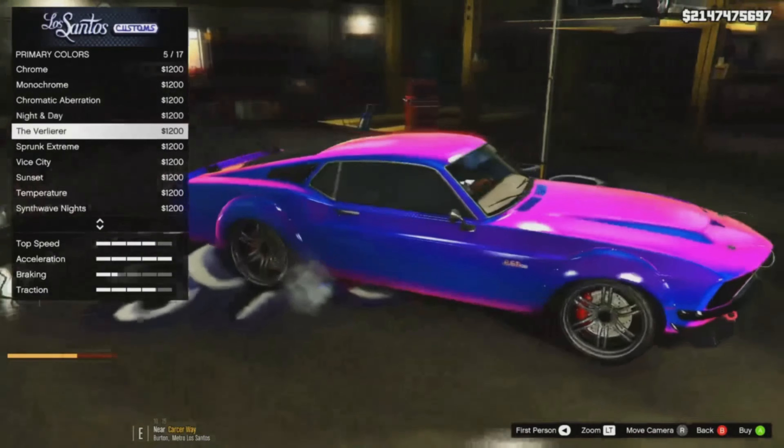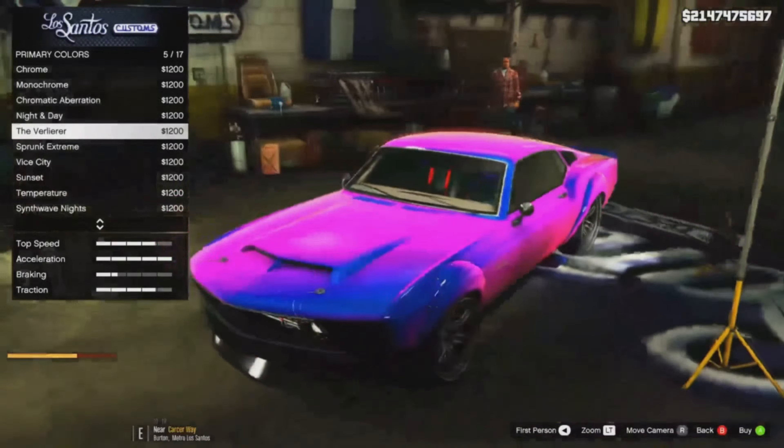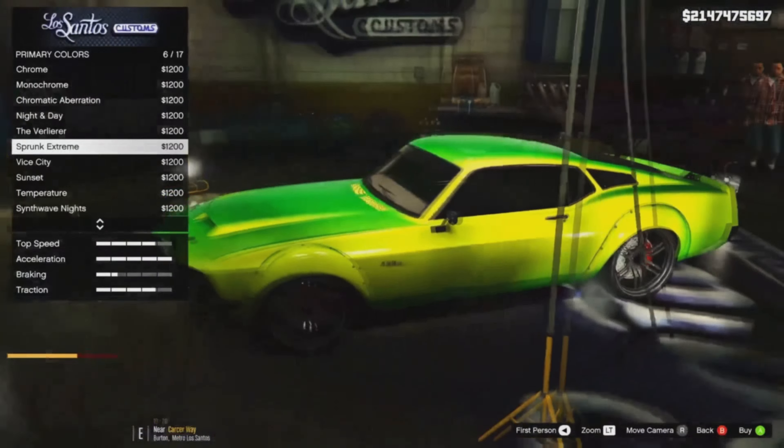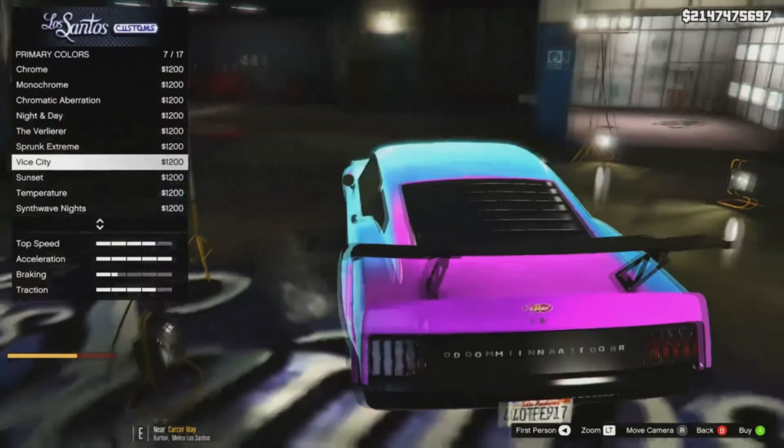As you can tell, when I move the camera around, it does change colors. As you can see, pink to blue here. And then if I scroll down, we've got like a lime green to a little bit of a darker green here. And then we do have a light blue with a pinkish purple.